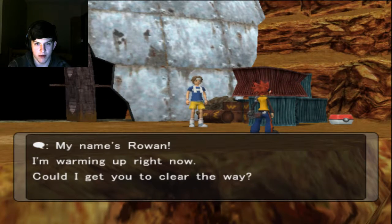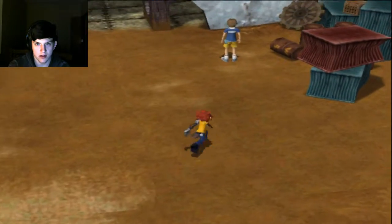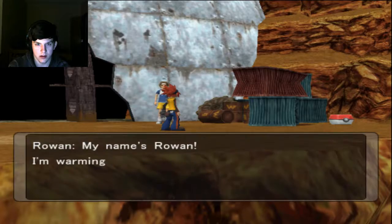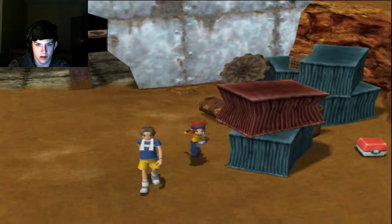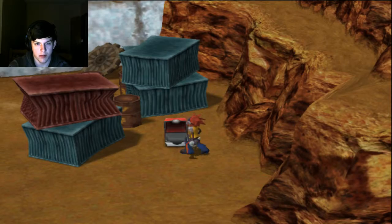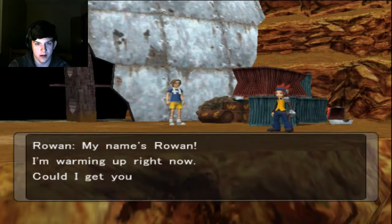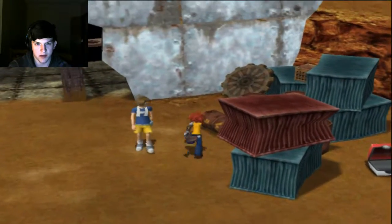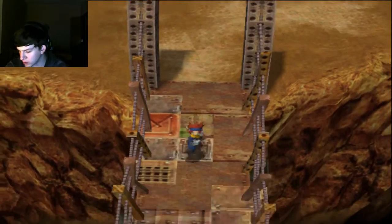Someone named Rowan says he's warming up and asks us to clear the way. A trainer gives us one Great Ball as a reward. Someone runs way past me - just going straight to the ONBS building because that's our job.